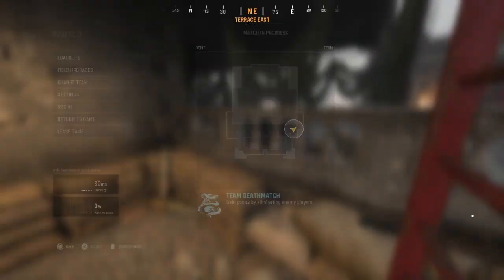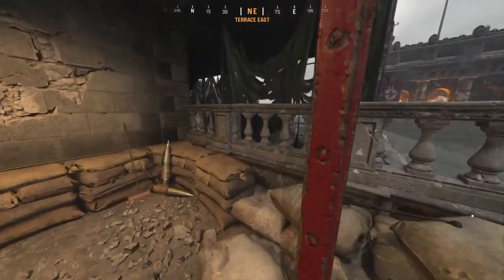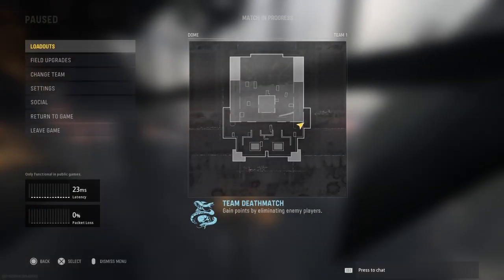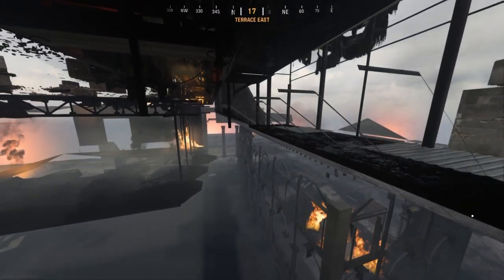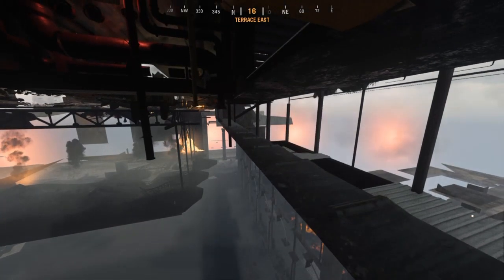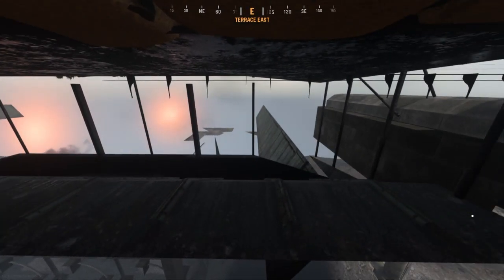Once you do the glitch you want to stay in options longer than usual. As you see here, I do the glitch, stay in options longer than usual, and you'll then see your character moving. You want to press circle and get close to the platform as much as possible, so you kind of want to hold options. You then just want to climb the invisible ladder and look towards exactly where the platform is and just jump to it.